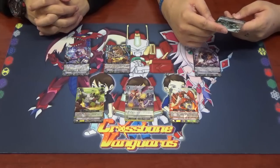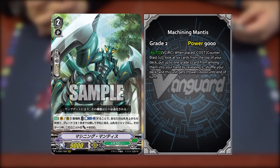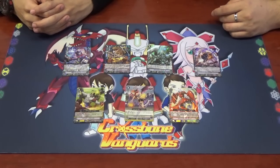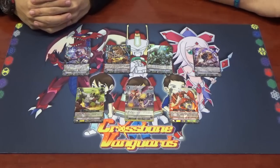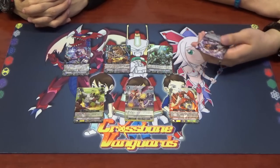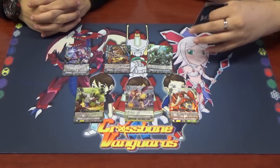The next card is from Mega Colony — I like how the order works out. This is the triple rare we got: Machining Mantis. Skill on Vanguard and Rearguard Circle when placed — counter blast 1, look at the top 6 cards of your deck, add up to 1 grade 3 to your hand after revealing it, then shuffle your deck. During that turn, this unit gets plus 6k. For Mega Colony, the grade 3s are very important, so the search engine is actually pretty good. 6 cards is no joke — you pick wisely.